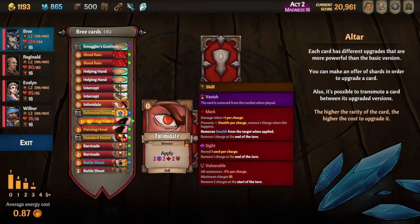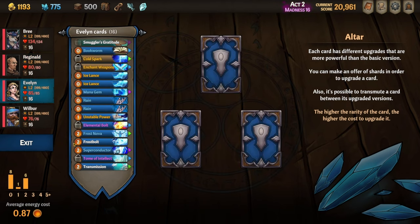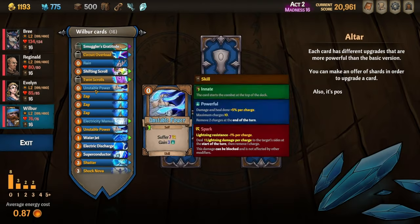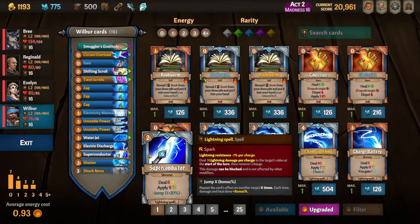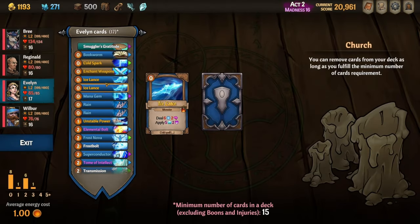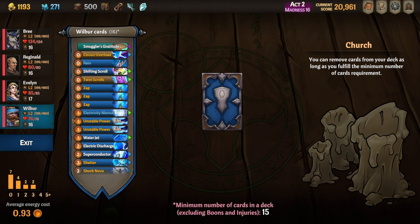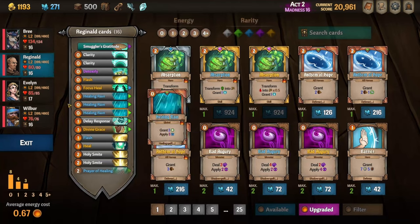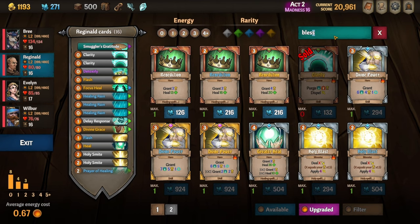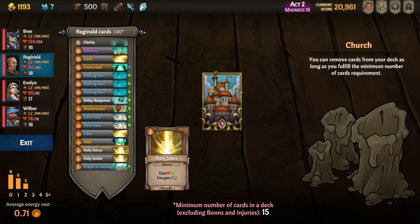Squall is a really good one that applies Wet and Frost to the entire enemy team. I decide here that I'm going to be upgrading a lot of cards rather than just getting Entrench. That gives me a much better bunch of decks overall rather than relying on Entrench that I honestly couldn't even play anyway because Bree hasn't gotten any more energy. So I'm able to buy that Squall. Squall is kind of like Rain but for three energy, then it does a lot of damage in Frost — it's Rain plus Frost Nova for one extra energy, and it does more damage too.